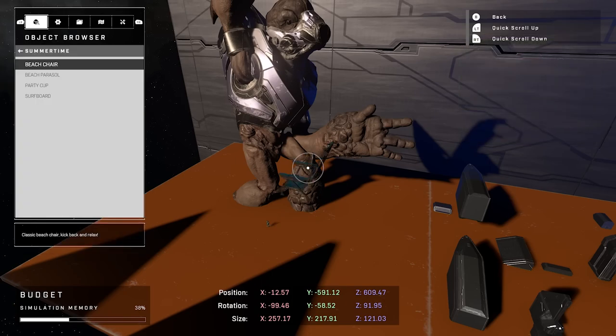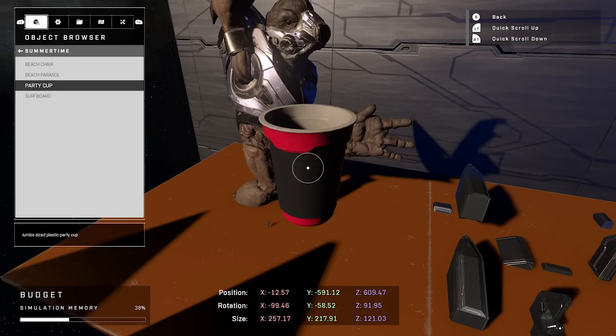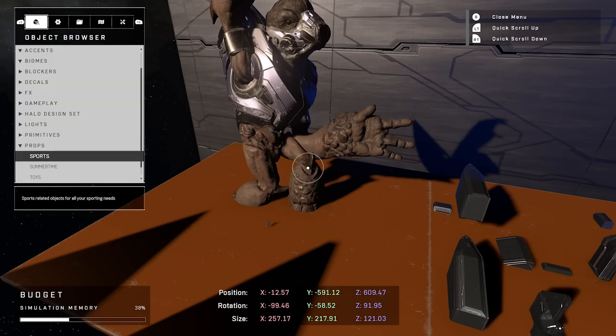So there's a red party cup there for the grunt — scale it up to Giga Grunt size. The Giga Grunt needs a drink.